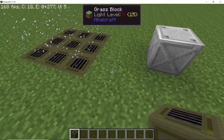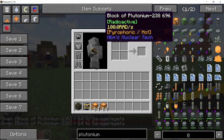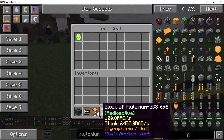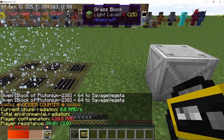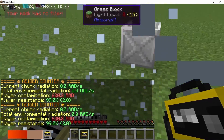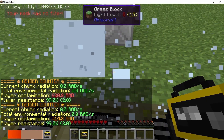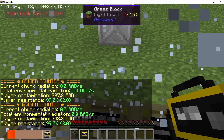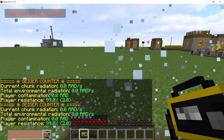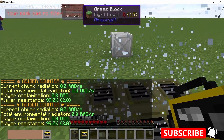Then we have the player decontaminator. Since Red Away consumables can only be used one time, if you've accumulated a lot of radiation the decontaminator will remove it at 10 reds per second — the more units there are, the better. It works really well as a base entrance or nuclear power plant entrance, so just standing on it removes all accumulated radiation. These blocks are very handy.